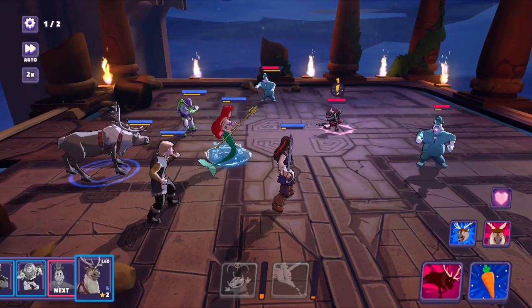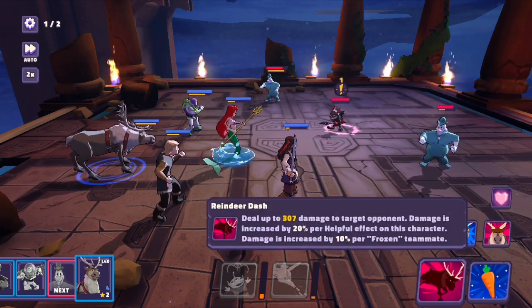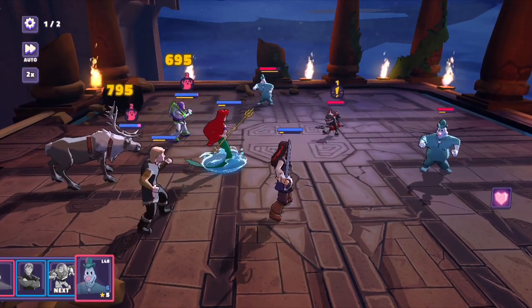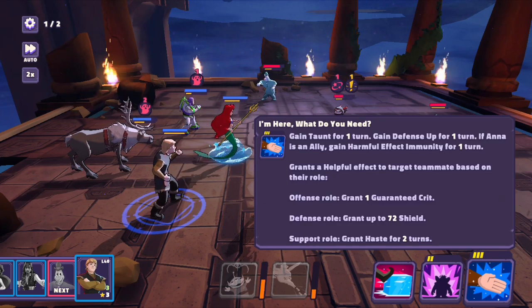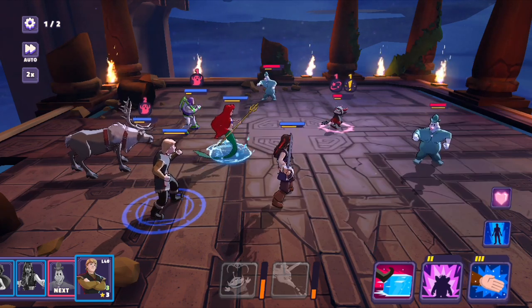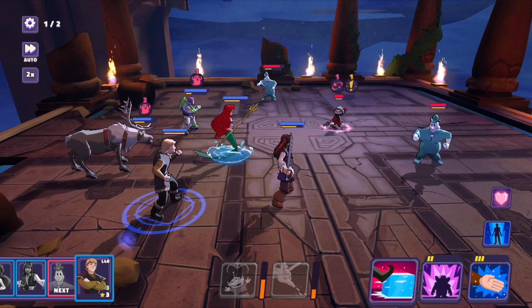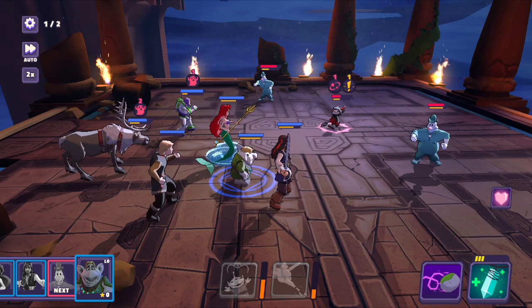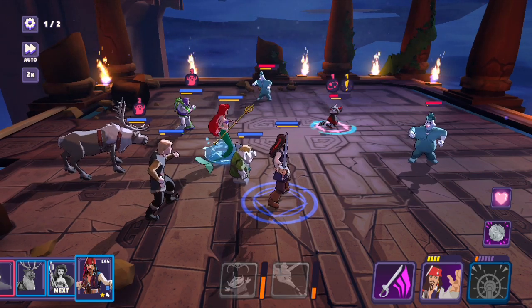We're taking it off auto so we can control the new heroes. Sven has the Crunchy Carrot ability which restores some health, and the Reindeer Dash deals some damage. Kristoff has a taunt, and he can bring in stone trolls as allies with a normal ice attack. The troll ally can heal and attack, which is pretty cool.